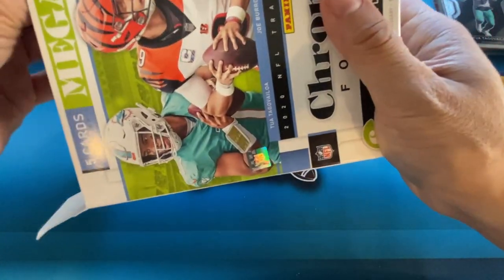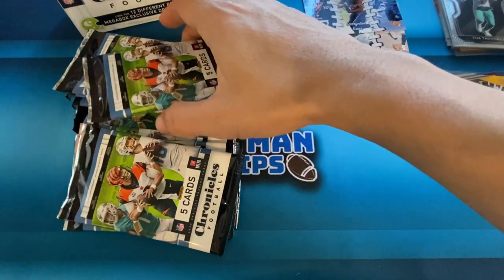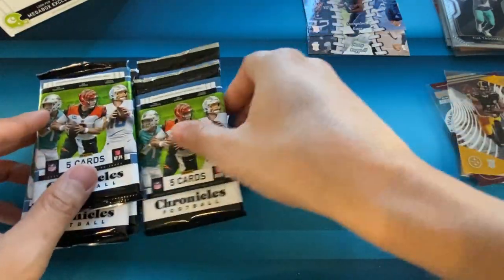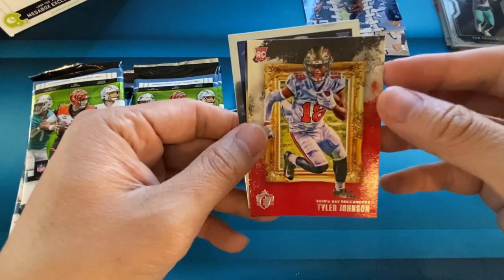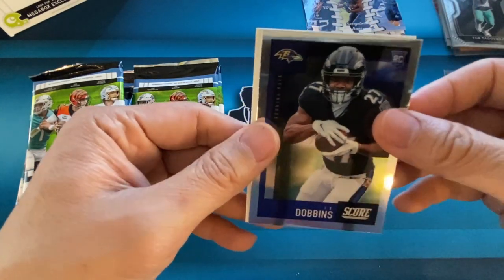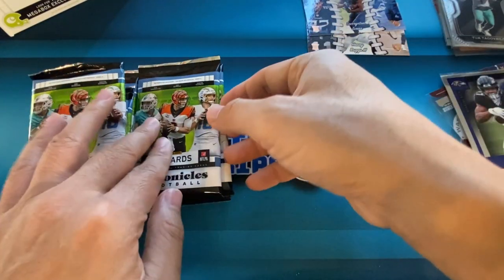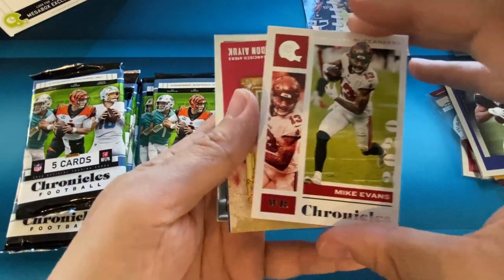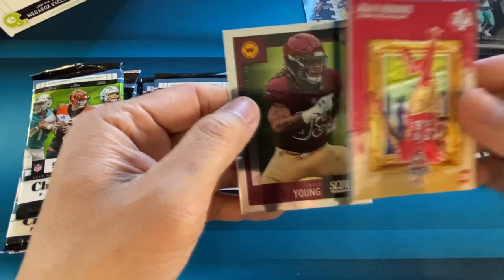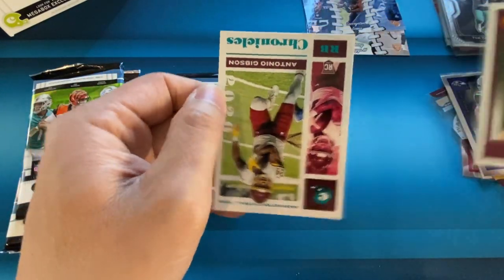10 whole packs in here. First pack: Ray Lewis, Tyler Johnson on Gridiron Kings, Cole Kmet. JK Dobbins is going to be our first OptiChrome, and then that is the teal — a nice looking teal, Aaron Donald. Next pack: Mike Evans, Brandon Aiyuk on Gridiron Kings. We have a Chase Young on the OptiChrome Score, Jeff Okuda, and then the last card is going to be Antonio Gibson on the teal.